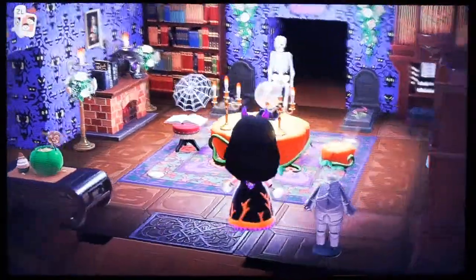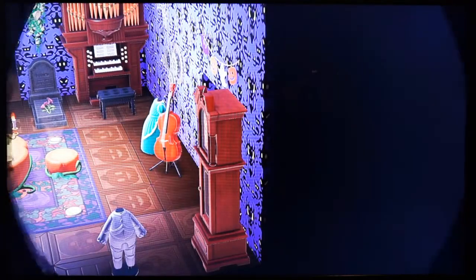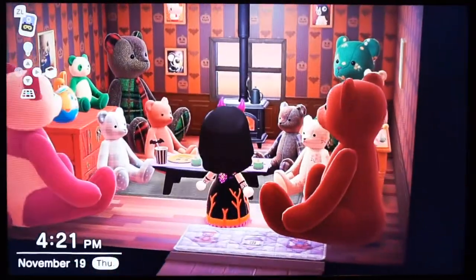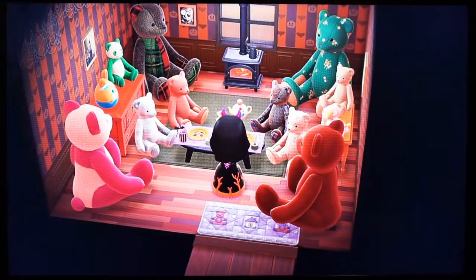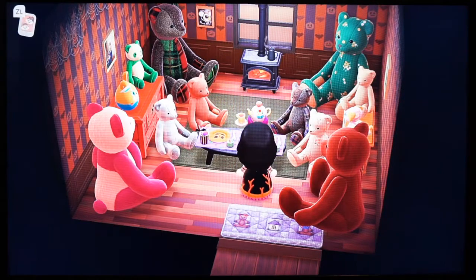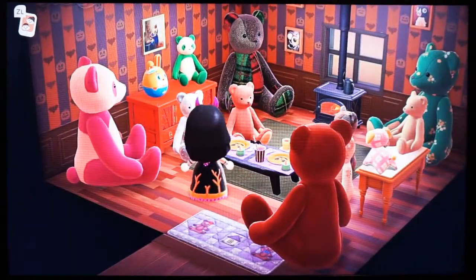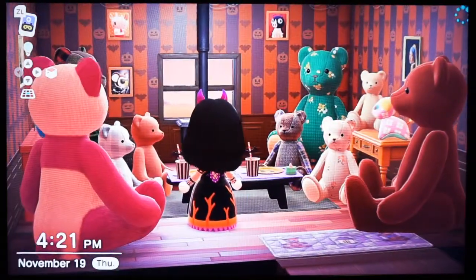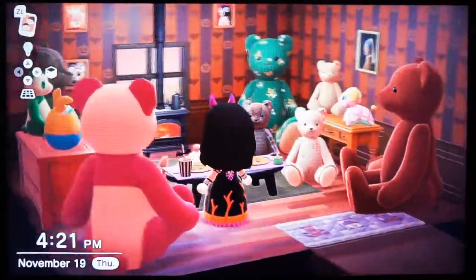Then we're going to go off to the right. And this room was kind of like a joke — you will see why. I had a ton of teddy bears accumulating, so I made it into like a teddy bear party hangout. This used to be my kitchen, but I got tired of it and wanted to do something different. I really like that plaid one in the back on the left — that was one of my favorites and kind of gave me the idea to make this room. It has the Halloween wallpaper that you got during Halloween time, and a couple other stuffed animals.